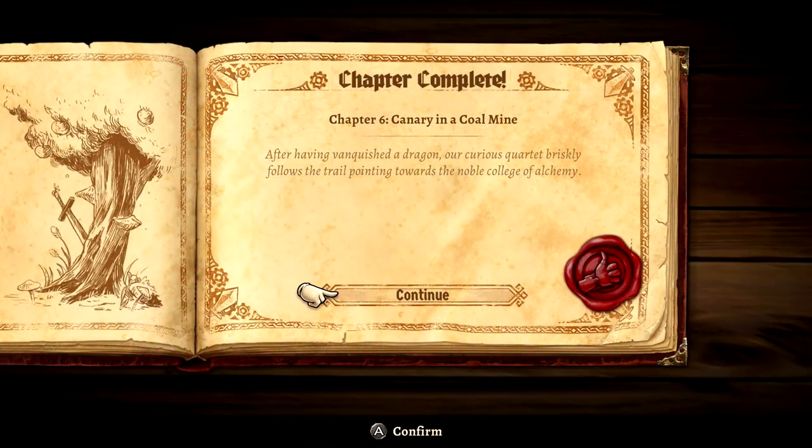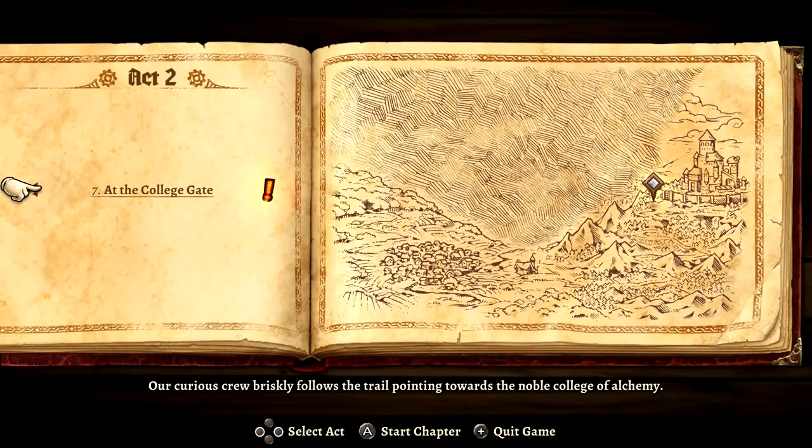Hello ZebraHerd, welcome back to SteamWorld Quest. Today we are moving out of chapter six and heading to wherever we gotta go next. It looks like act two — very cool. Chapter seven at the College Gate. Our curious crew briskly follows the trail pointing towards the Noble College of Alchemy. Very awesome, so let's move into this chapter.